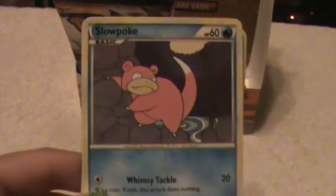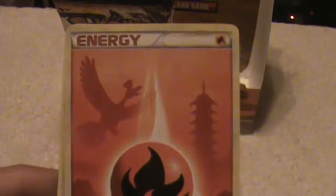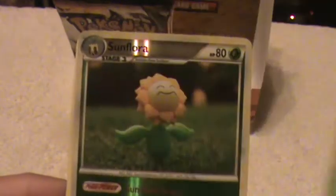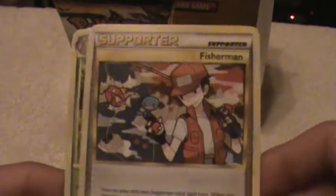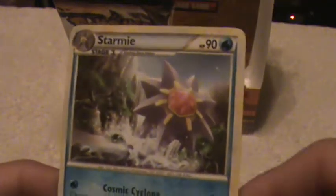Okay, here's a Jynx, Slowpoke, Chikorita, Energy, Spinarak, Sunflora Reverse, Sandslash Rare, a Supporter Card, a Parasect, and a Starmie.